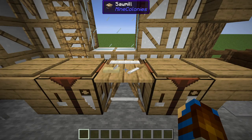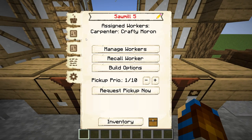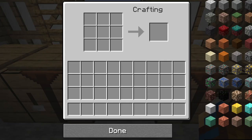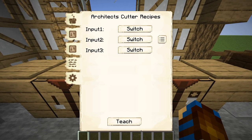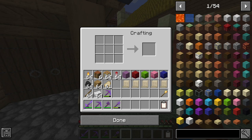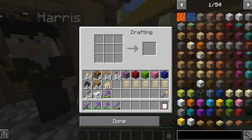There are some slight differences with how you teach the sawmill recipes depending on the version of MineColonies that you are using. Newer versions, ranging from 1.17 to 1.19, allow the sawmill to be taught two different types of recipes: standard 3x3 crafting grid recipes and special Domum Ornamentum architect cutter recipes. For the older 1.16 version, the sawmill can only be taught standard 3x3 crafting grid recipes, as this version does not support the Domum Ornamentum mod.